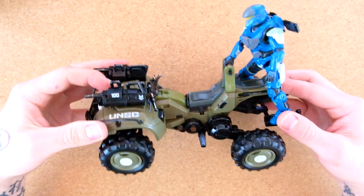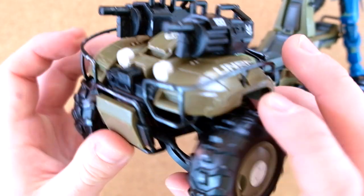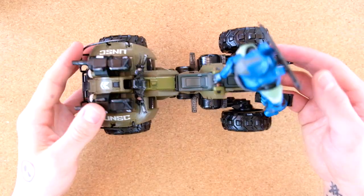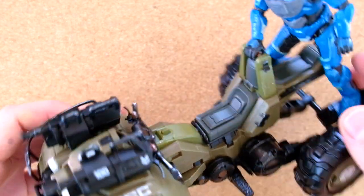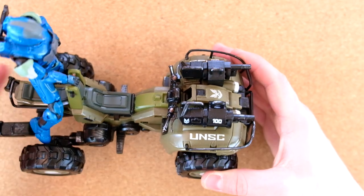This is really nice, guys — this is a really nice Gungoose. White lights on the front. This is all very soft plastic, so it can be super flexible. Honestly, for $20, I think this is a bang-up job. The Shade Turret with Grunt is also $20. I haven't built the Shade Turret yet, but I think this is a standout — a really nice adaptation of a vehicle that, yeah, I still don't use in Halo Infinite, to be honest.